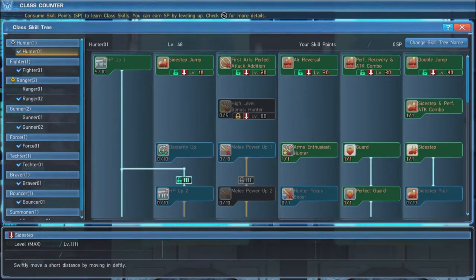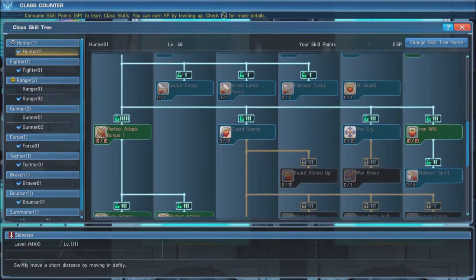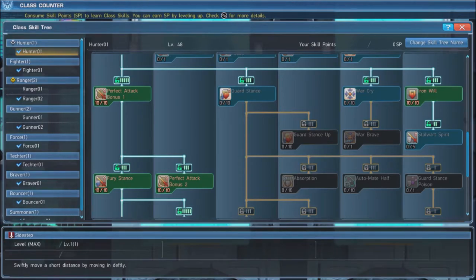For this build, we also use what I call the standard Hunter sub tree. We will first put 6 points in HP Up 1. At level 80, we also put 5 points in the High Level Bonus Hunter in order to get another 105% damage bonus. Be sure to max out Perfect Attack Bonus 1 and 2 to gain a 220% damage boost when landing perfect attacks.